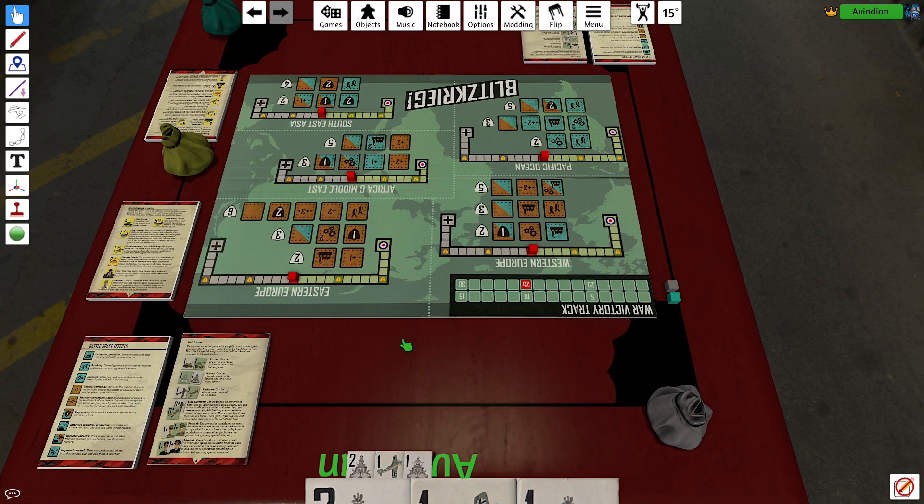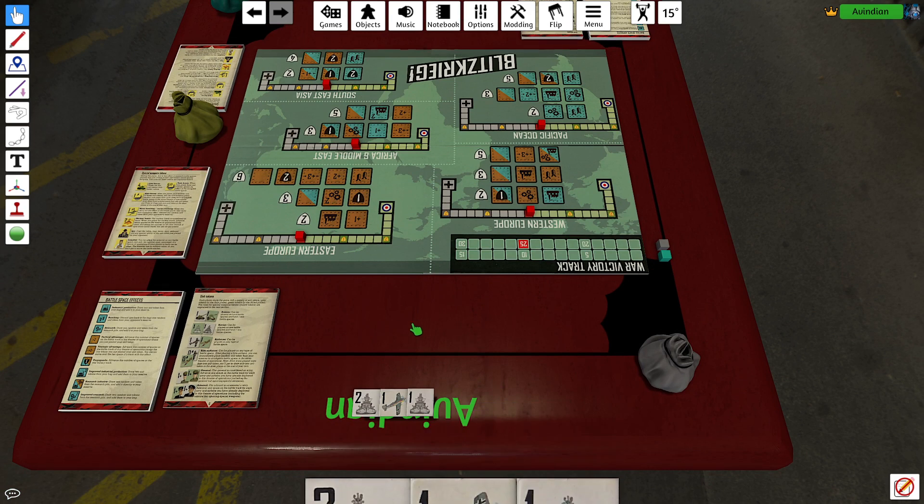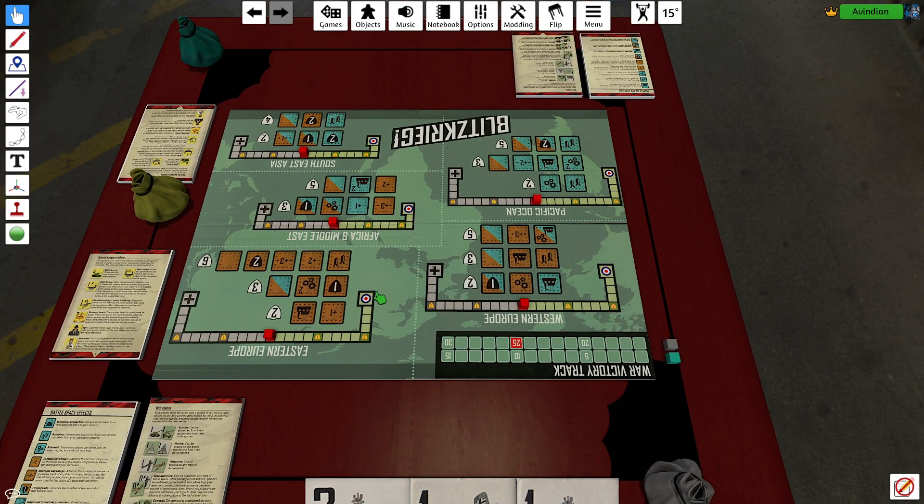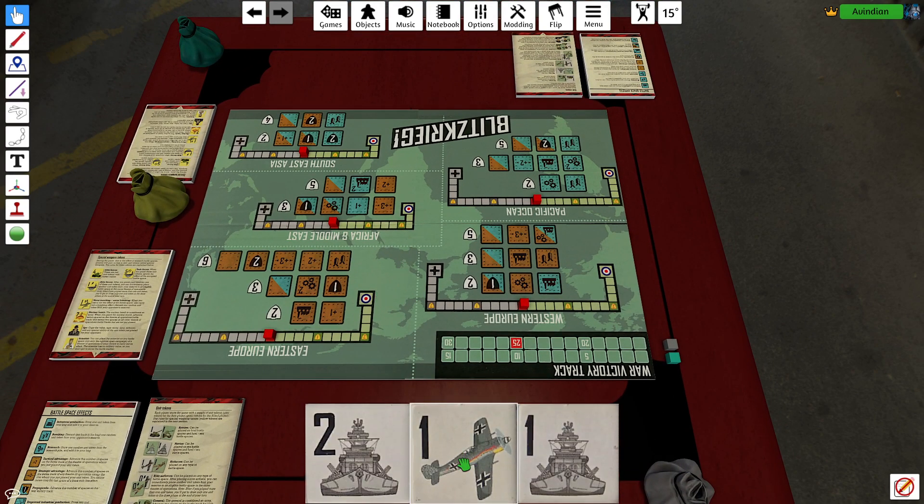Let's talk strategy. Axis always goes first, which makes sense because they started the war. I don't have a very strong initial hand. Tiles are generally ranged from one to three - there are a couple of zeros in each bag with a special function, and then there are generals and admirals which have a slightly different effect on the game. This is not a great opening hand.